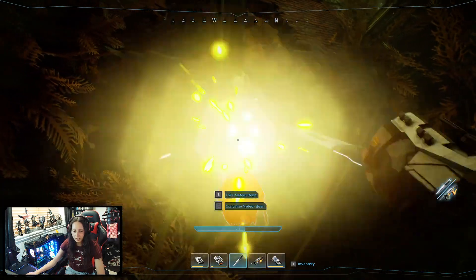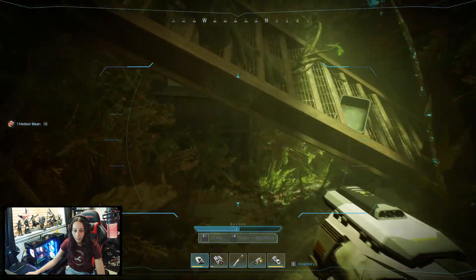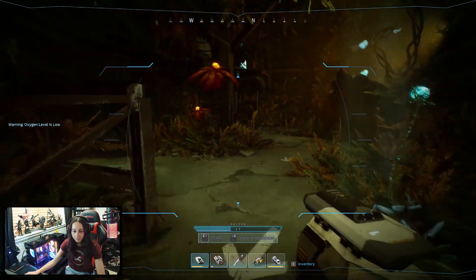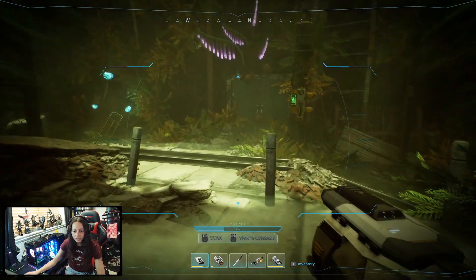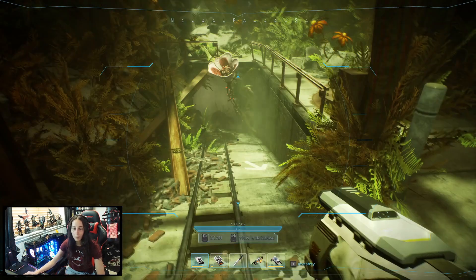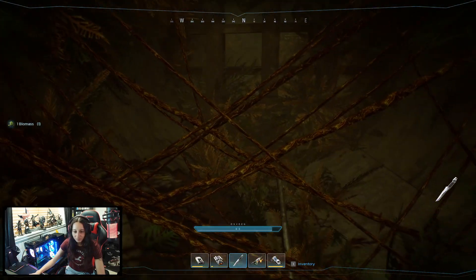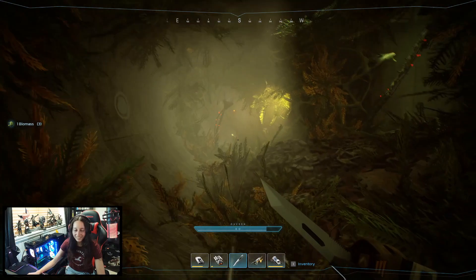I don't know if I've taken one of these yet actually, so I'll take one anyway just in case. Warning, oxygen level is low — I know it is. Where is it? Oh there's a door. Let's take this. Now I can get through. That was a waste of stamina.